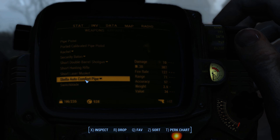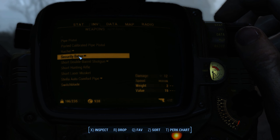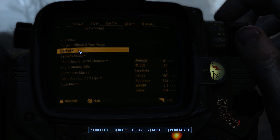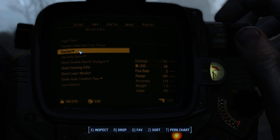Stella... no, wait. Not Stella. Rachel. We're going to use Rachel. Rachel does 61 damage — pretty much puts them right down, no matter where you hit them. It doesn't have to be a crit.